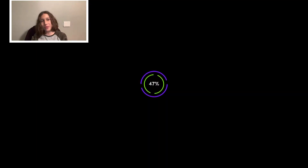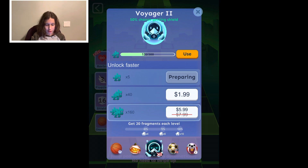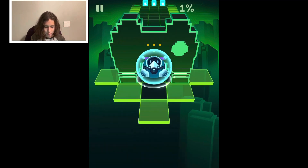Hey guys, welcome to another Rolling Sky video. Today we're doing 8-bits, which should be interesting. We're gonna use the Voyager 2, get a shield, and pour it in the face.